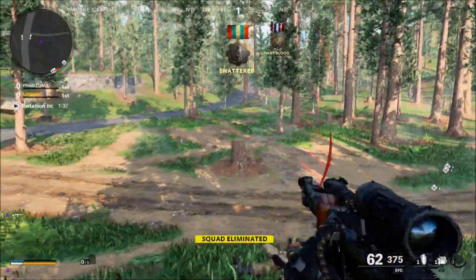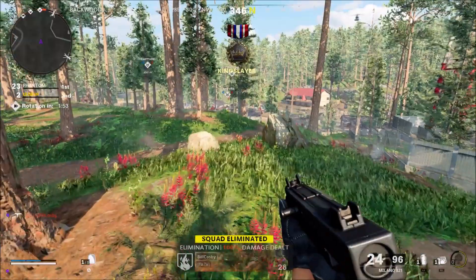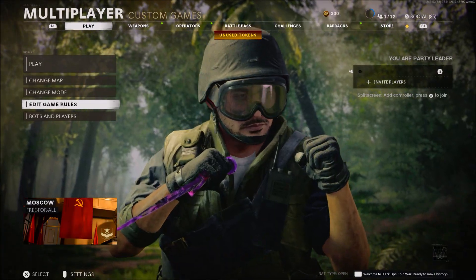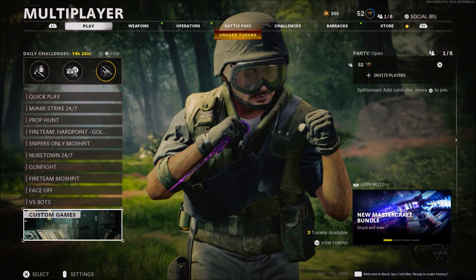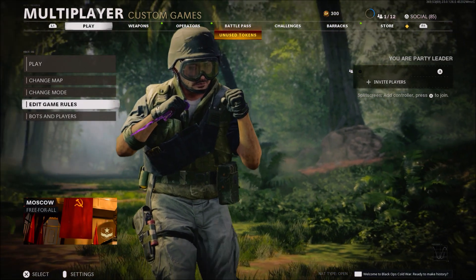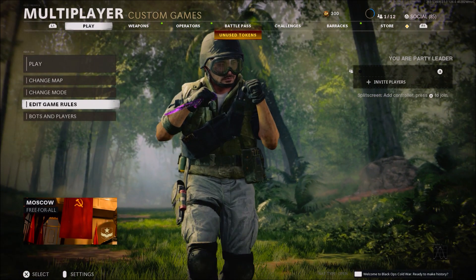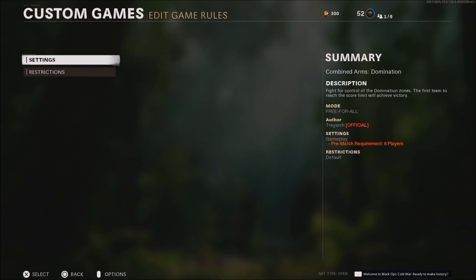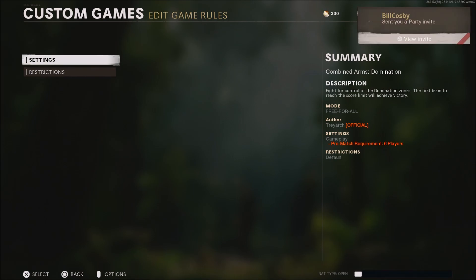To start this up, just tell your friend to be in his own multiplayer lobby. You're going to go into custom games and hover over edit game rules. Once you're hovering over edit game rules, you're simply going to leave the lobby and spam X or A while hovering over edit game rules. What should happen if done correctly is the edit game rule settings should appear on your screen right after you've just left the lobby. This might take a couple tries.